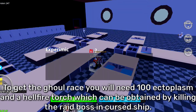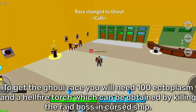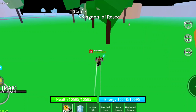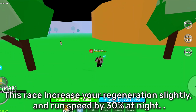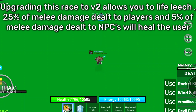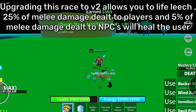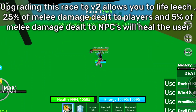To get the Ghoul race you will need 100 ectoplasm and a hellfire torch, which can be obtained by killing the raid boss in the cursed ship. This race increases your regeneration slightly and run speed by 30% at night. Upgrading this race to V2 allows you to life leech — 25% of melee damage dealt to players and 5% of melee damage dealt to NPCs will heal the user.